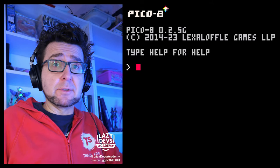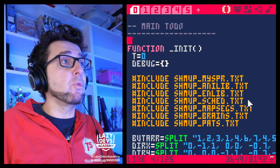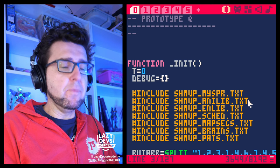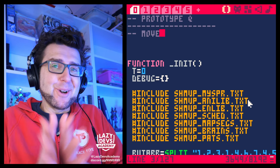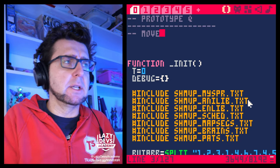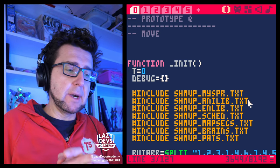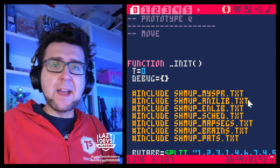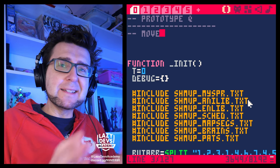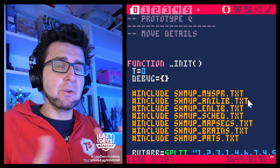What are the gameplay questions we're trying to find out? I created a folder for my experiments. Broadly speaking, something I really want to nail down is the movement. We already worked on movement way back in one of the first episodes and established a movement system — it's working fine. But with all shmups, there are a lot of abilities tied into how the movement works exactly.